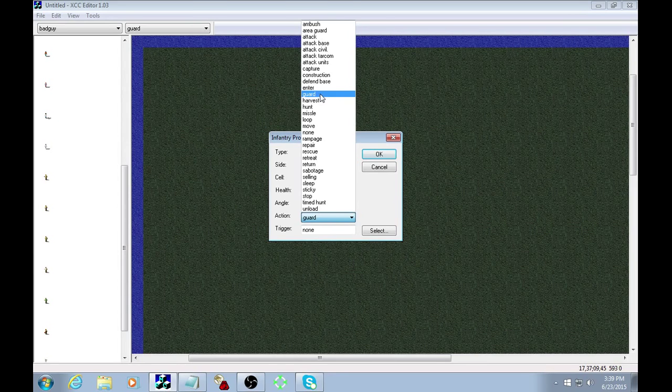Harvest — you can guess what unit that applies to. That's the harvester, although I'm pretty sure even if you just put a harvester down on guard it'll still start harvesting Tiberium. I was going to experiment with what happens if you apply harvest to regular units but if I get time for that...